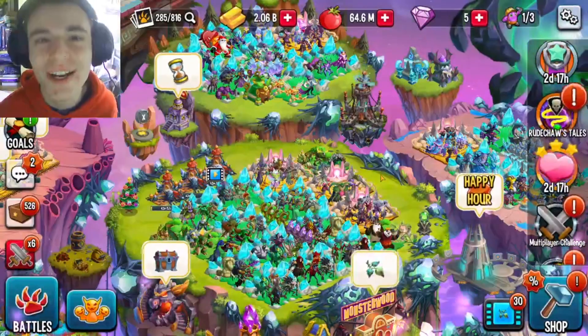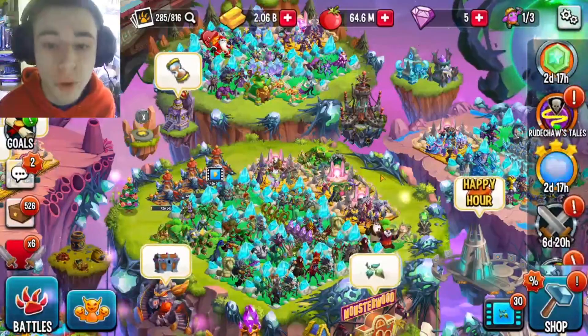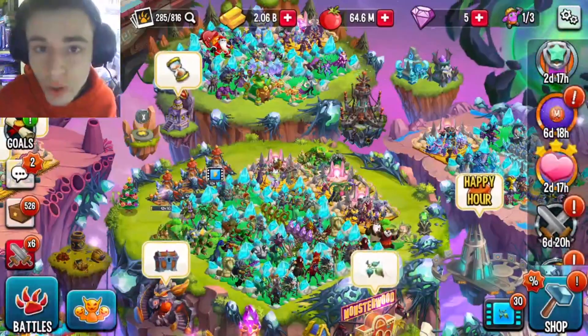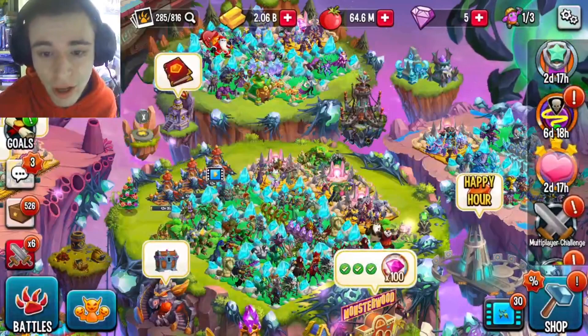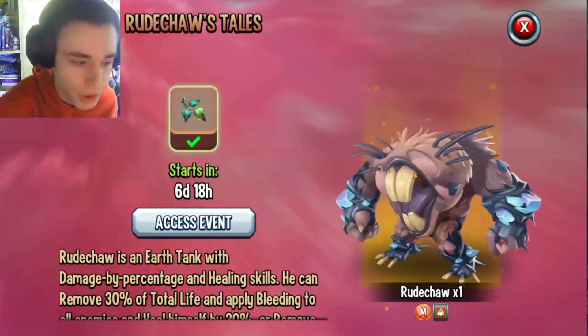Hey guys, it's this little cloth here, and today instead of a Monster Legends guides video, I'm going to be showing you how you can get Rude Shot completely for free. Rude Shot is a brand new corrupt mythic, and inside the new Rude Shot tails on the right-hand side of the screen it looks just like this, and it says Rude Shot tails under it. It flashes every once in a while, so you can go ahead and click on it and see Rude Shot right there.